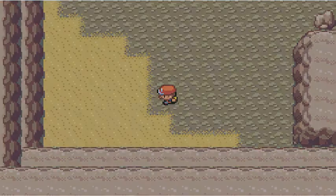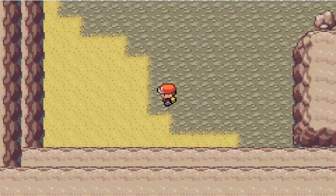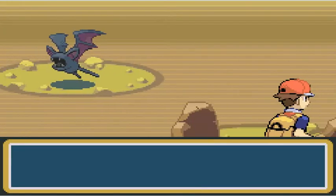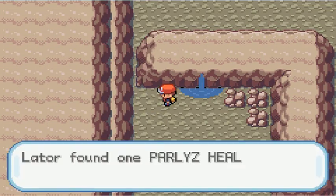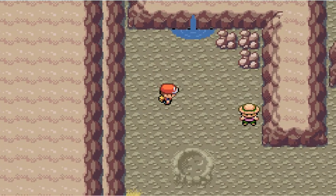That was Bullet Seed, a useful TM. I kept running into more Zubats — that made me angry. Then I found a Paralyze Heal, so free Paralyze Heal and stuff.